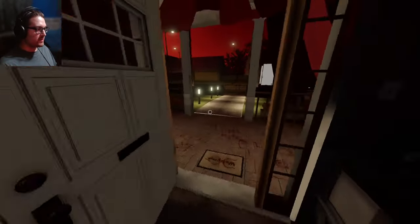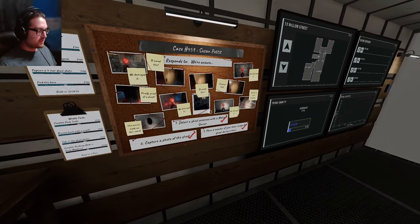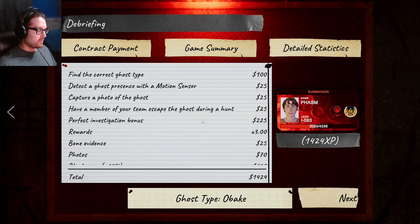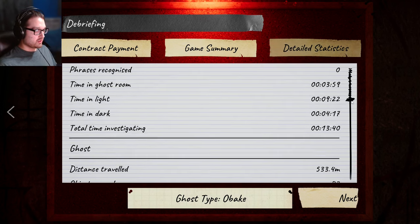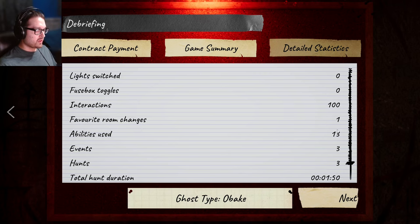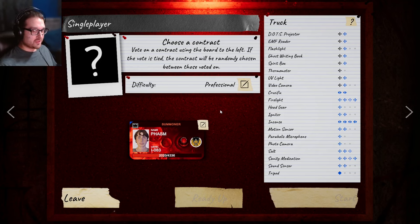I will figure out if that other game was a perfect game. Even though we were unprofessional, we had two ghosts that were pretty determinable without even getting evidence - we knew it was a Yurei pretty early on and that Obake, now was it a Mimic? No - it was an Obake. The odds of that being a Mimic-Obake would have been insane. I don't really know what the Obake's ability is, but it did change its favorite room. I need to see what the Obake's ability is - oh, maybe leaving unique fingerprints. I guess that would make sense.